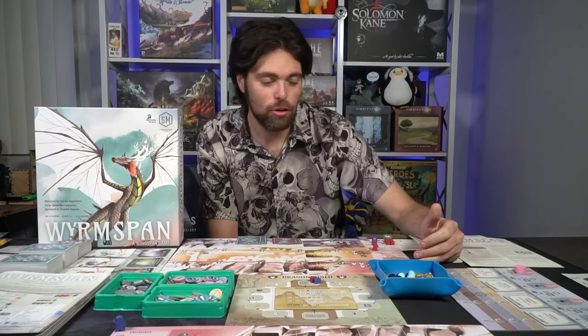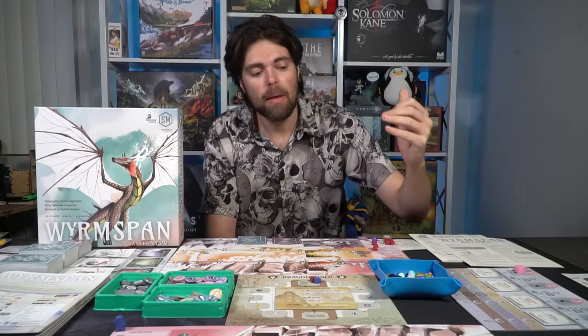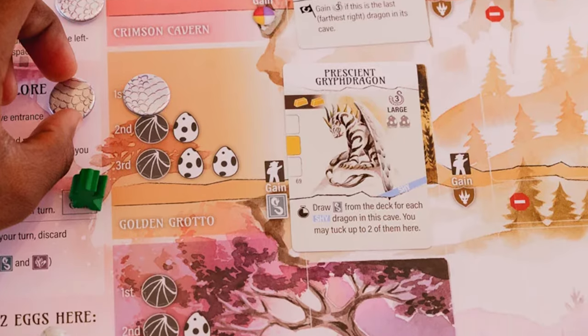To excavate, you pay the cost of a dragon scale plus whatever is printed on the column, and then play a cave card from your hand face up on the field. The first column is already filled in for you so you can place dragons there without caves. The second cave costs an egg and the third costs two eggs but gives you a bonus. You may never place a cave farther along a row than the column previously has. Each cave has a unique ability — tucking dragon cards, gaining resources, gaining bonus actions, etc. — and dragons may only be placed on top of caves.